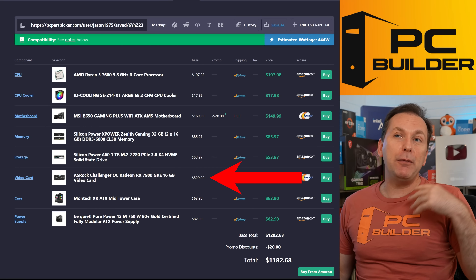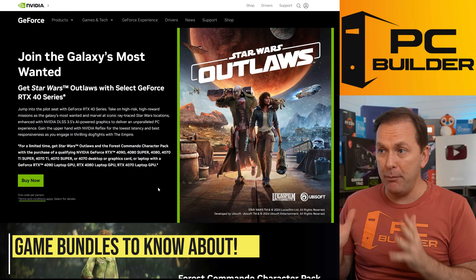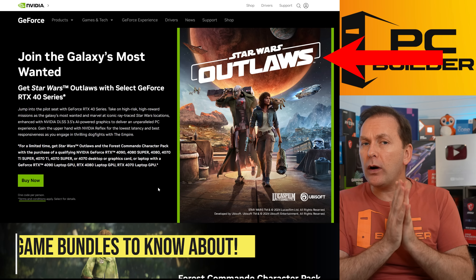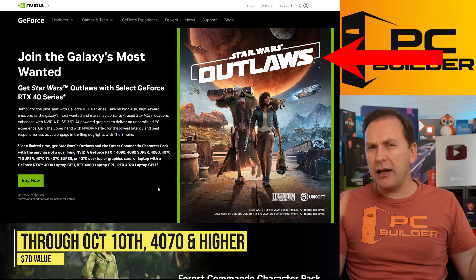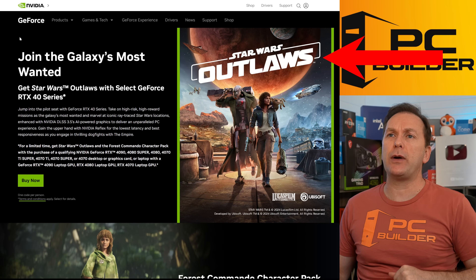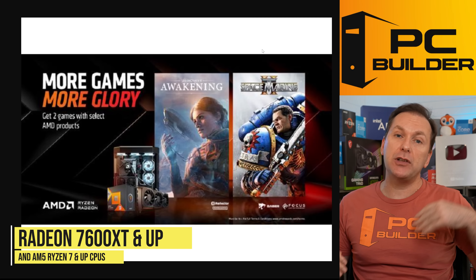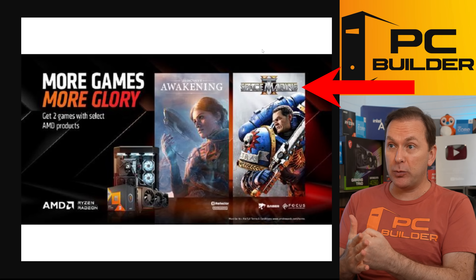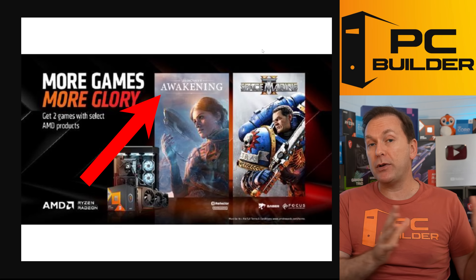Let's jump to the GPU. Before we get to the exact models, NVIDIA also has a game bundle — Star Wars Outlaws, which only runs through October 10th, the day after Prime Day. That's a $70 value if you look at Ubisoft's website, where you have to buy it directly. And as a quick reminder, with all the RX 7000 series GPUs except the 7600 non-XT, you get Space Marine 2 and Unknown 9 Awakening — $110 value on Steam.